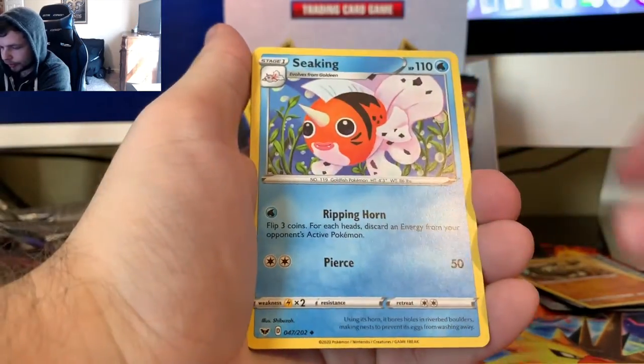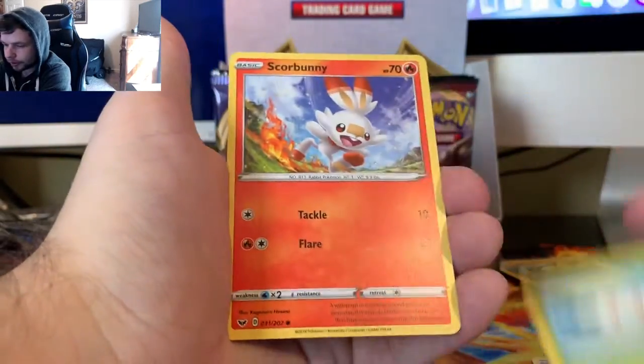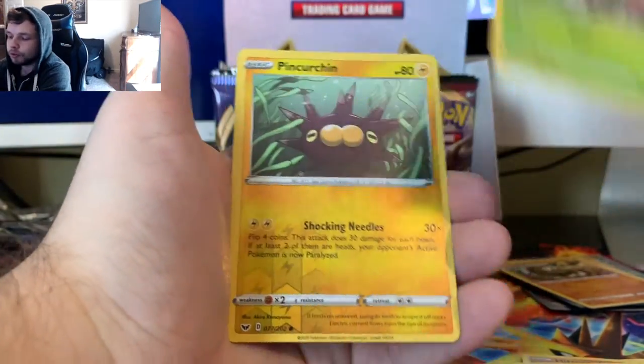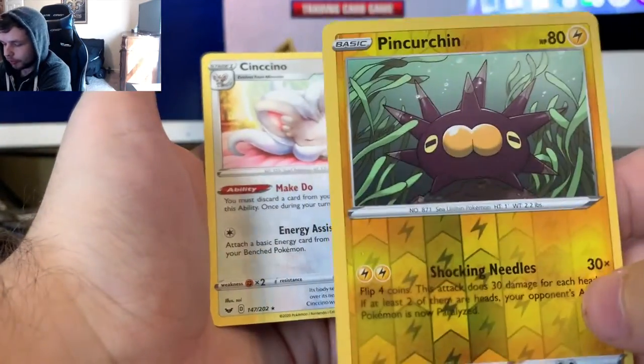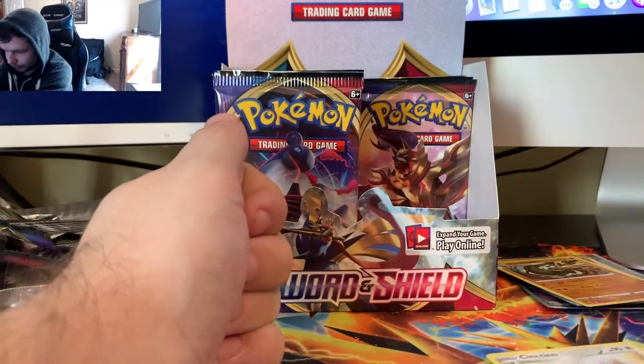Once you get a full art card, but we'll see if it happens. Hitmonchan, Great Ball, Cottony, Scorbunny, Silicobra, Yamper, Grookey, a Reverse Pincurchin, and a Minccino just sleeping and chilling. I feel you there, Minccino.